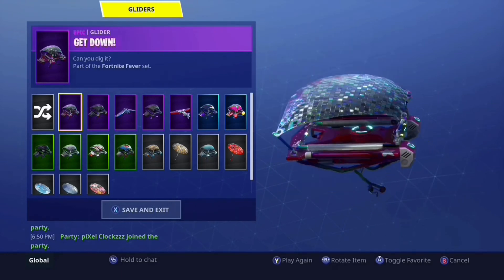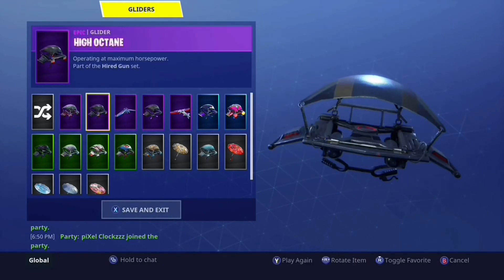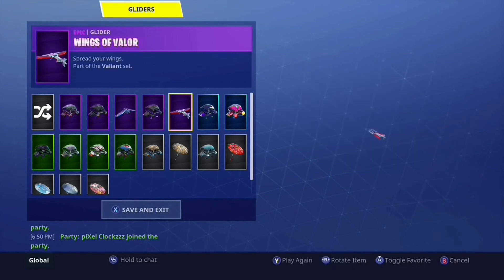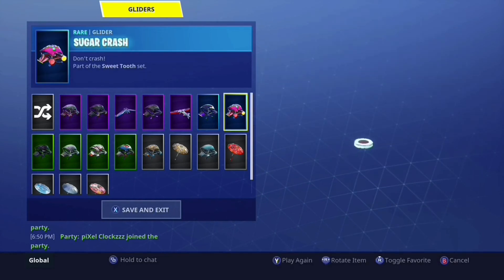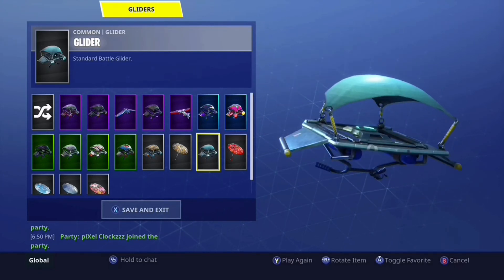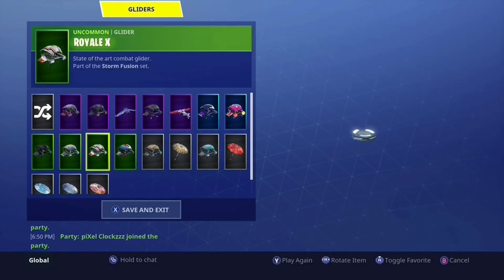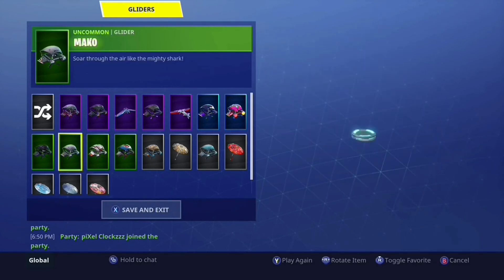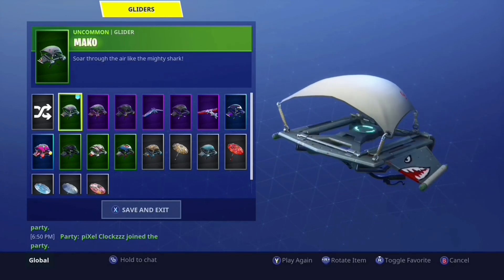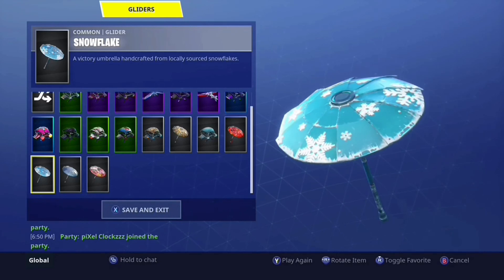Now going onto the gliders. The Get Down is the Snorkel Ops one. Sparkle Specialist glider. High Octane is the Season 3 one. The carbide glider is Season 4. Slipstream is the Twitch Prime battle pass one. Sugar Crash is Season 3. Paper is a normal glider — you had to win in Season 3 to get it. The Bite is from Save the World. Brave is obviously the Royal Knight one. Royal Fly is Season 2. Mako is my favorite glider — you had to be level 10 in Season 1 to get it, so it's a pretty rare glider. Snowflake is a pretty old glider — it came out with the Christmas update in 2017.